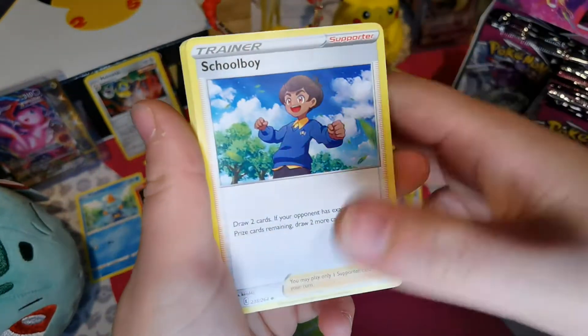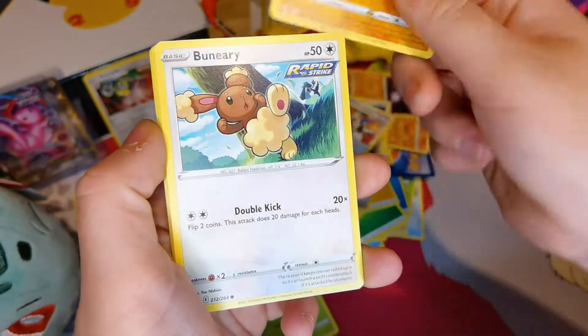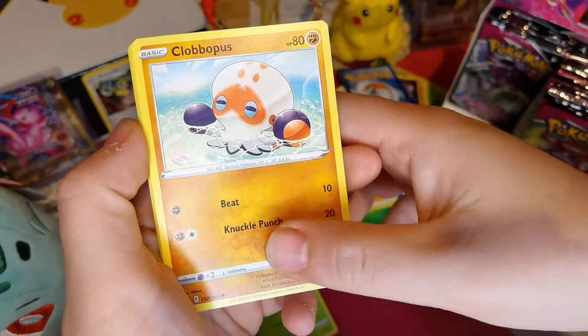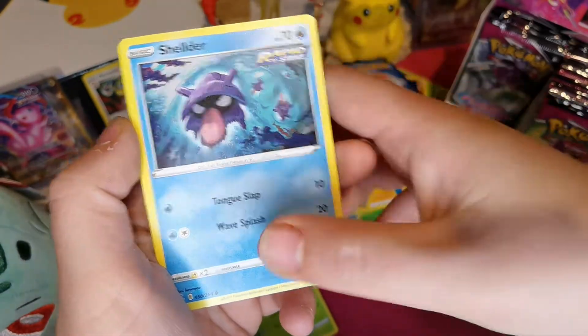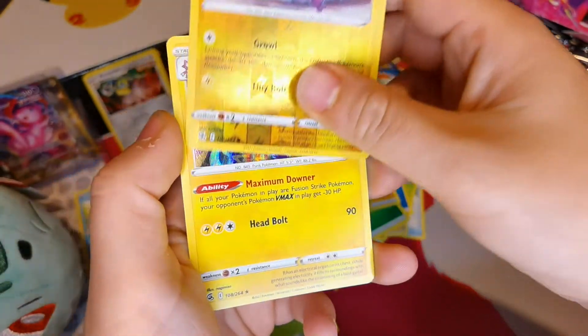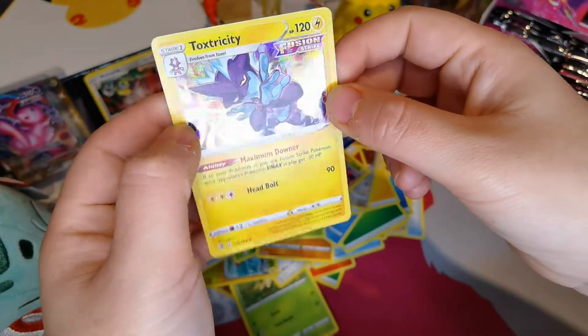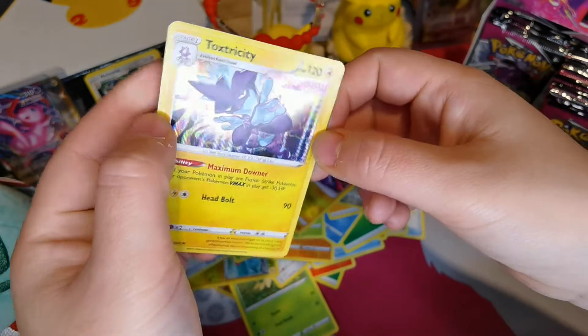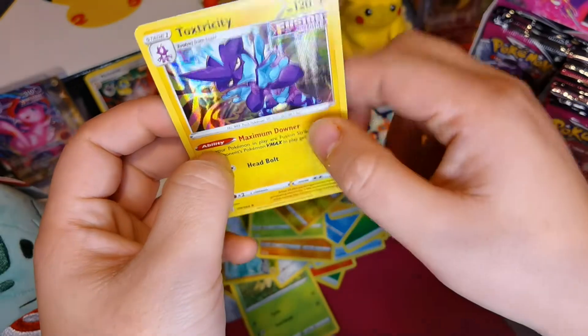Rockruff, Schoolboy, Chili, Seismitoad, Grillasaur, Grillscorch, Bounsweet, Clobbopus, Tynamo, Saurora, Shellder, Reverse Holo of Toxel, and a Holo Toxtricity. I'm not even a big fan of this Pokemon - I think it looks kind of weird - but the things in the background look kind of cool.